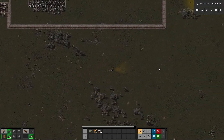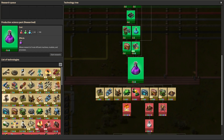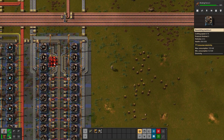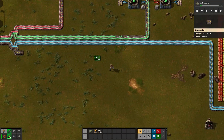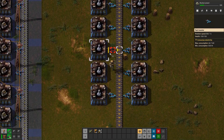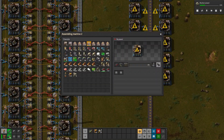Once I get the military science up the pollution will start back up again, because right now the base is pretty idle. The first thing I want once I have military science is laser turrets so I can start defending the base. Using a Factorio calculator I can see I need 18 factories making science — three on each side here, seven on each side, and one on each side there. I'll also put this blueprint in my Discord if you're interested.